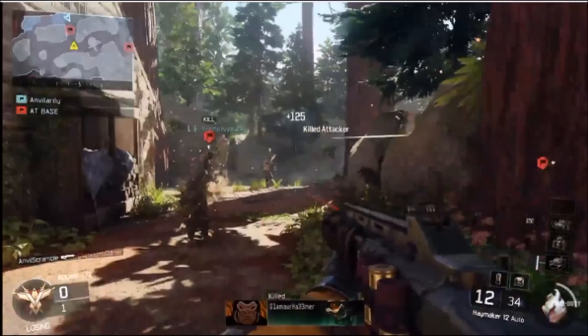The last video I did was on the new flamethrower Heatwave ninth specialist ability — check that video out. In one of those images showcasing the flamethrower, you'll see it here again — that map in the background was actually this map, Redwood.